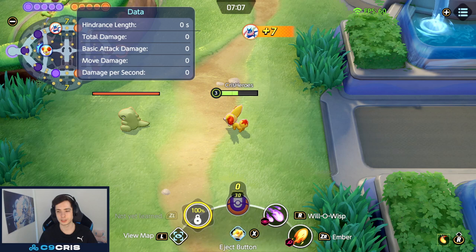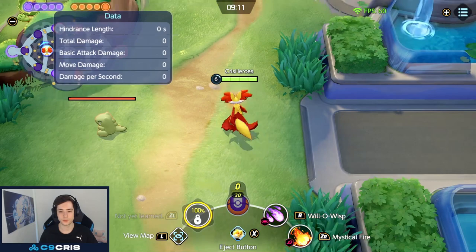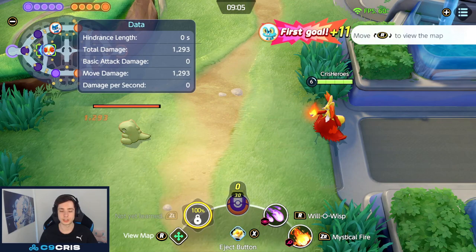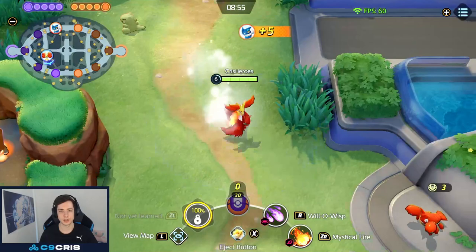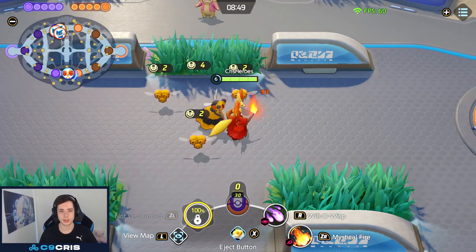On level 6, when we fully evolve to Delphox, we get to choose between Mystic Fire and Fire Blast. Mystic Fire is a long-range skill shot that explodes at the end, so it can do AoE damage. It doesn't pierce — it stops on the first target hit — but it does AoE damage in a cone around that target. Great for hitting grouped enemies like on objectives.